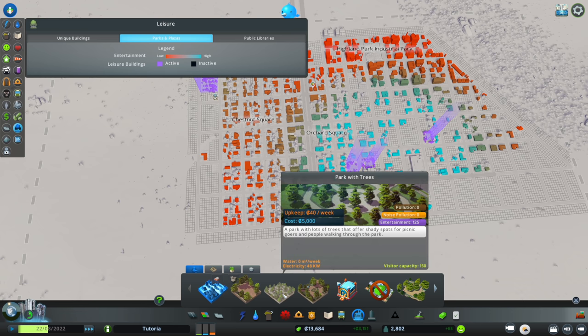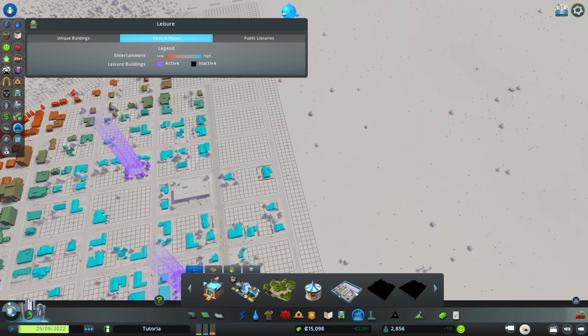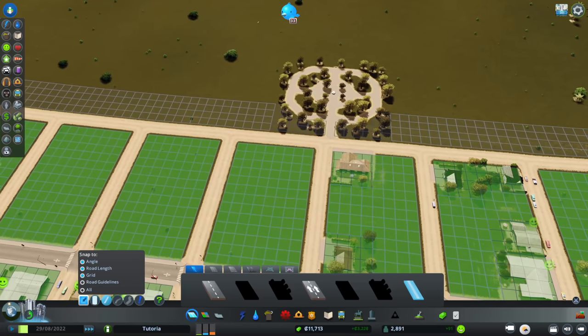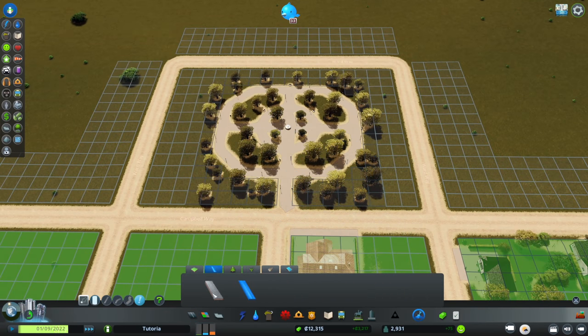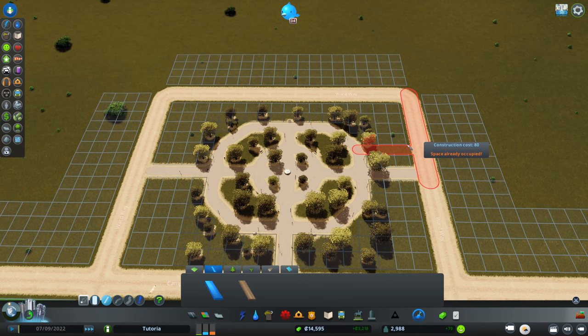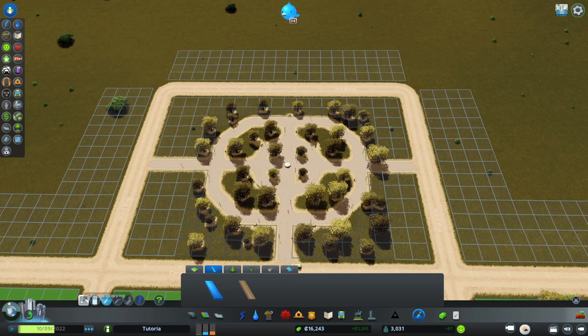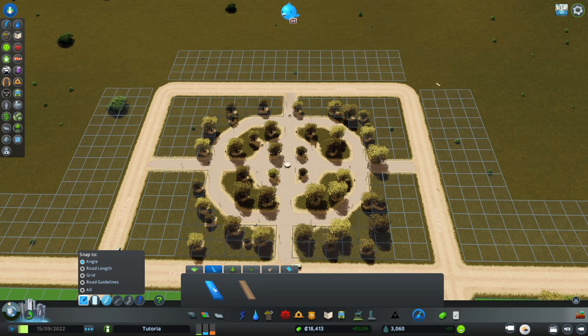Let's look at some larger parks. I love the park with trees — it's bigger, and there's another asset I want to use to break up the space. We'll have a unique block in here. One of the nice things about these parks is that you can add roads and make connections. Distance has to be long enough and you can't go through trees. I'll turn off road length snapping and grid snapping but keep angle on — that allows me to make the connection. Perfect.